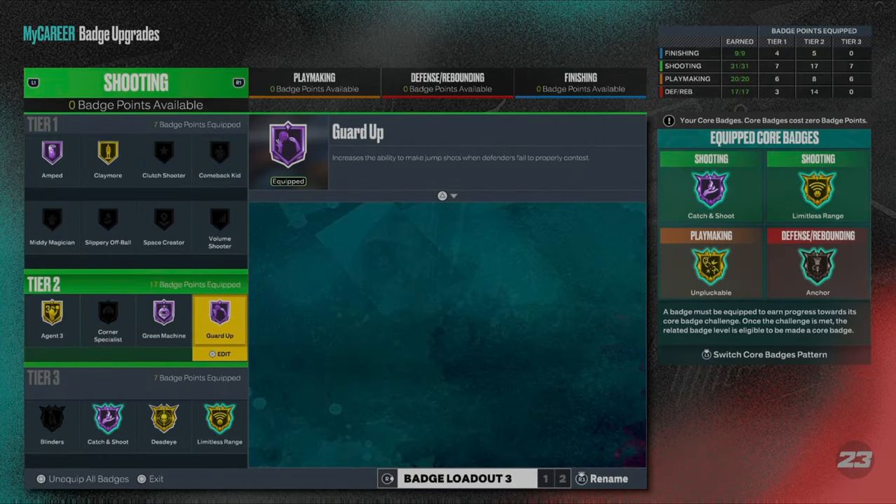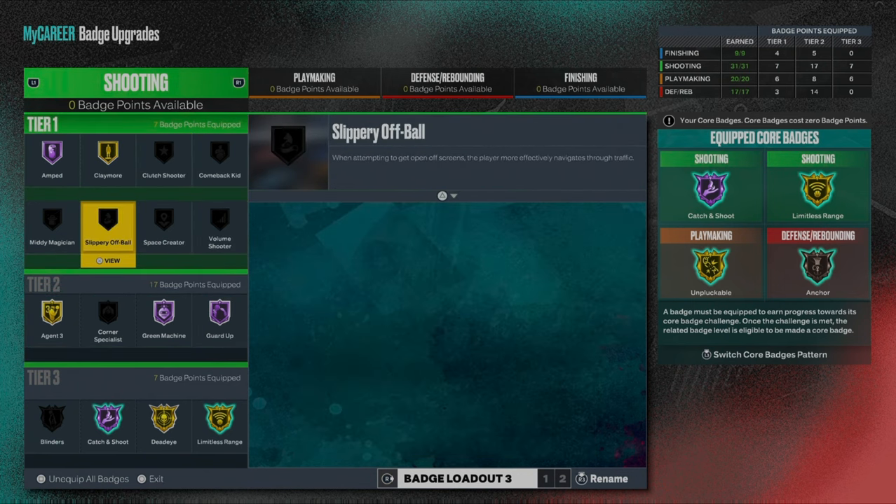So I'm about to show y'all my badge loadout real quick. This is my 3-point build. I have a 93 jump shot with him and 31 badges, as you can see. But the main two I'm going to focus on is the Catch and Shoot and the Claymore badge.